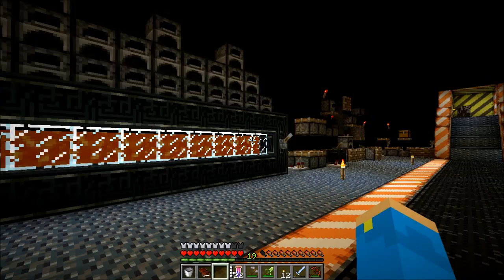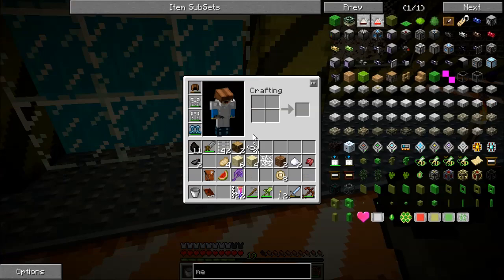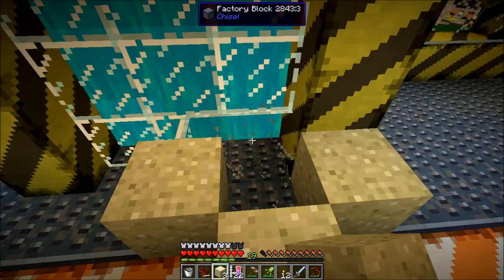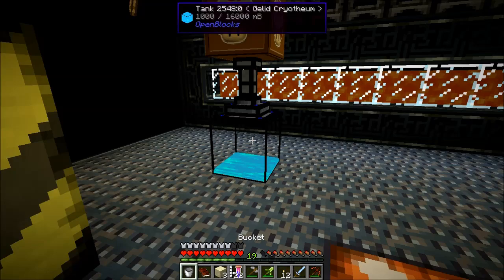So we want to put lava and gelid cryothium in here. Let me do this — avoid making a huge mess. Suck that up and we have 25%. Good.